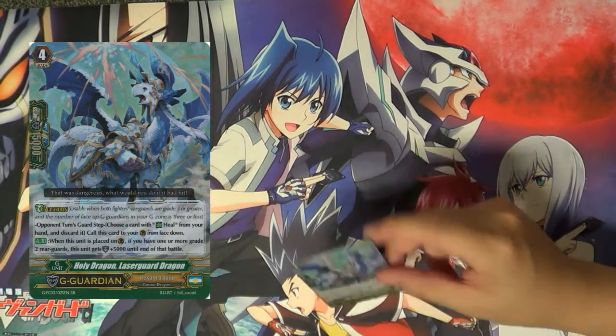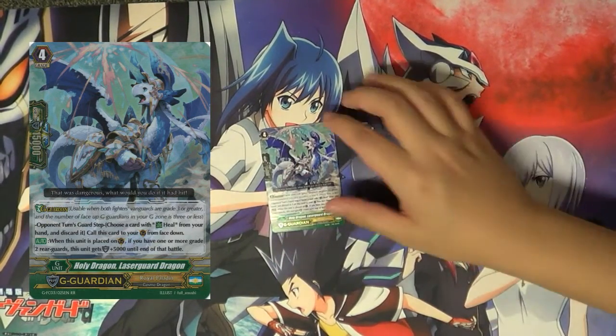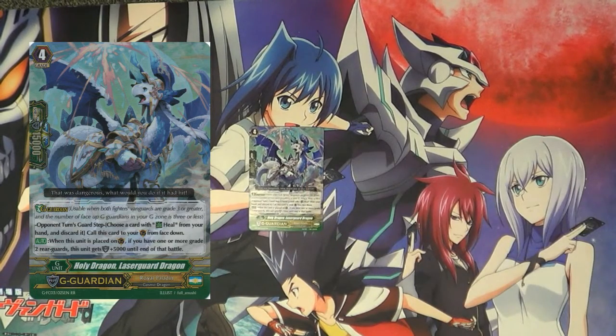Alongside Clotenus, we have the Generation Guard for Royal Paladin: Holy Dragon Laser Guard Dragon. G Guardians are a new mechanic — when both players are Grade 3 or more, you can discard a heal trigger from hand and it enters the guard circle. In the case of Royal Paladin, when Holy Dragon Laser Guard is placed, if you have one or more Grade 2 rear guards, it gets +5k shield. It sounds easy, but there will be situations where you won't have a Grade 2 — especially when playing against Link Joker or if they blow up your Grade 2 before attacking. Control is pretty effective against this card. He's really setting the bar of what you want your G Guardian to be — and the bar is already set pretty low.